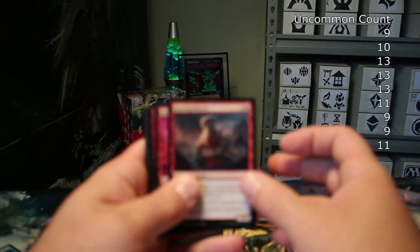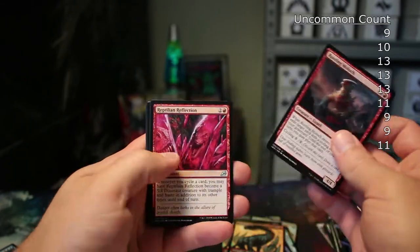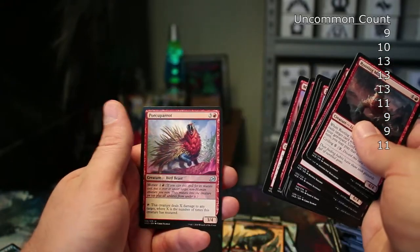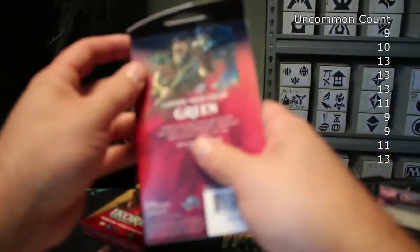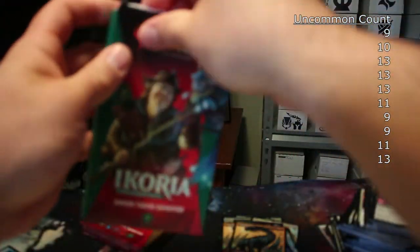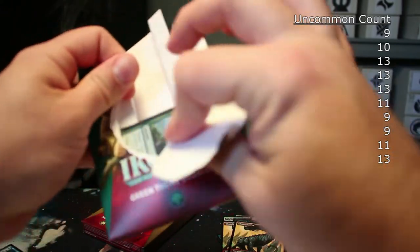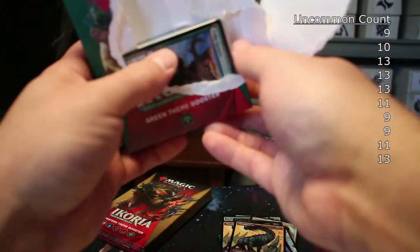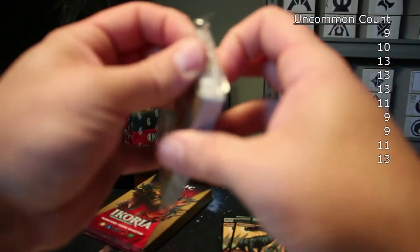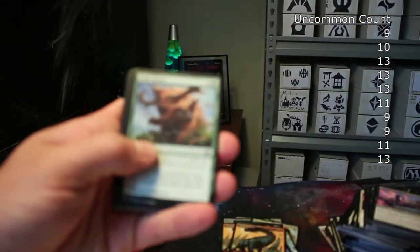Sorry, I hit 30 minutes and the recording cut out so you might notice a blip. That red pack with the bad rare: one, two, three, four, five, six, seven, eight, nine, ten, eleven, twelve, thirteen uncommons. All right, two left — green and then gold — and I still haven't hit a Triumph. My one mythic was just okay — it was that black-green one, Chevill.